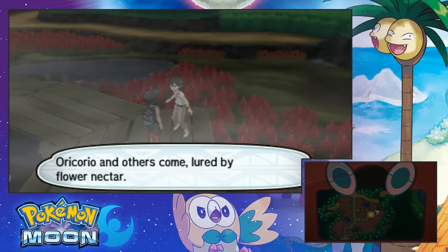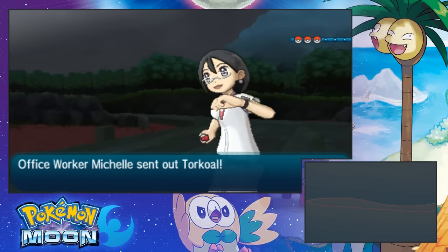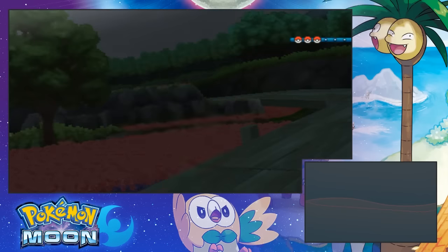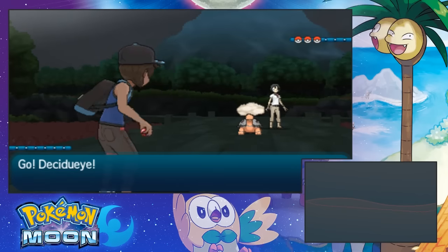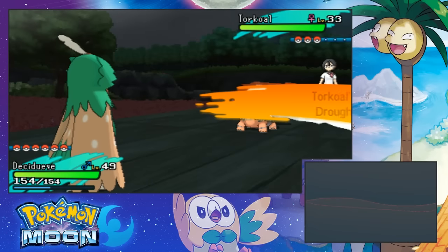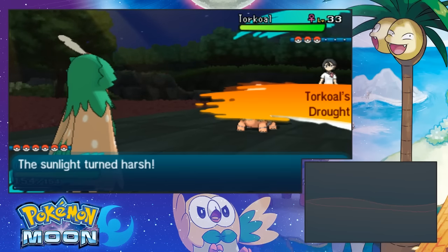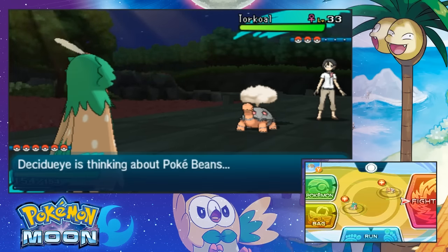The Pokémon are lured by flower nectar. So the nectar just brings the Pokemon in here, that's why the rate is so high. Oh, she's cute, she looks like a Mikasa. Hi Michelle! If I hit him with a water move I destroy him. No worries. Damn. All right, I see.